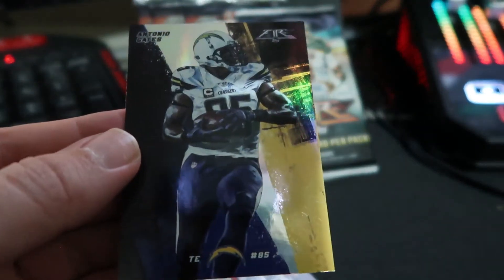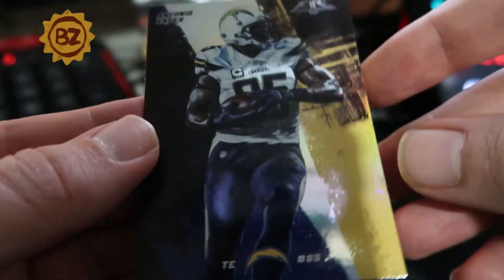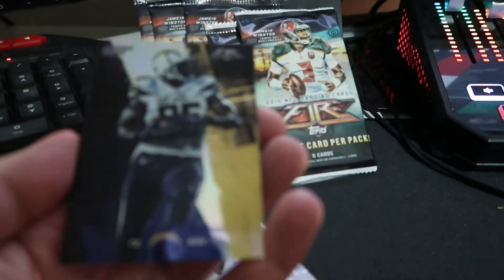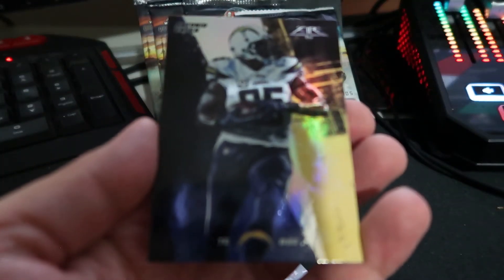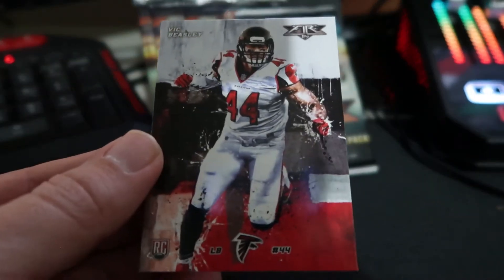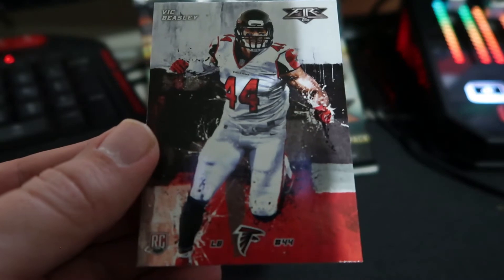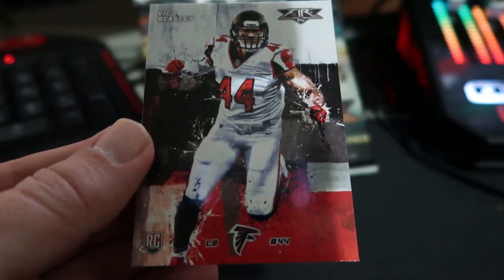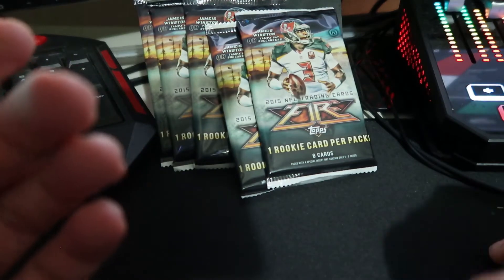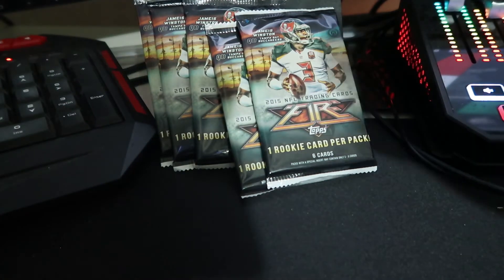Antonio Gates — I like him. Nice. Former MAC basketball player. Is this a dupe? That's a dupe. And this one I spotted right away as a hit — Vick Beasley rookie, that was on the list we started with. I should wear my gloves — yeah, get those white gloves on.